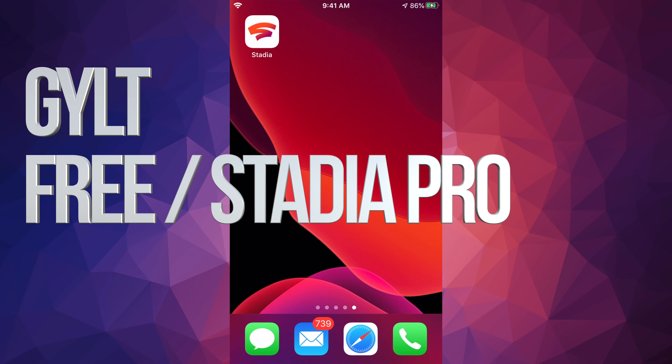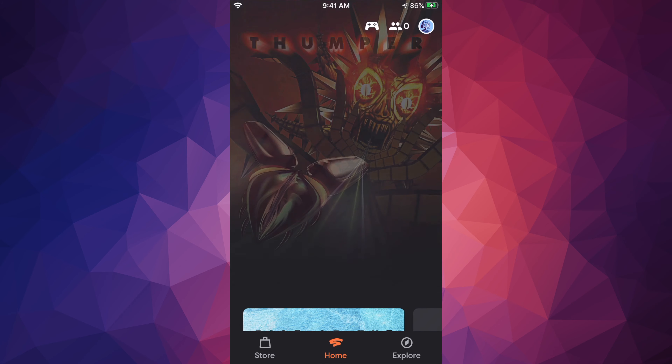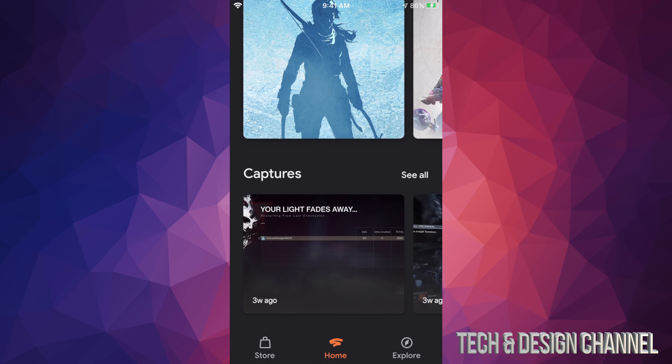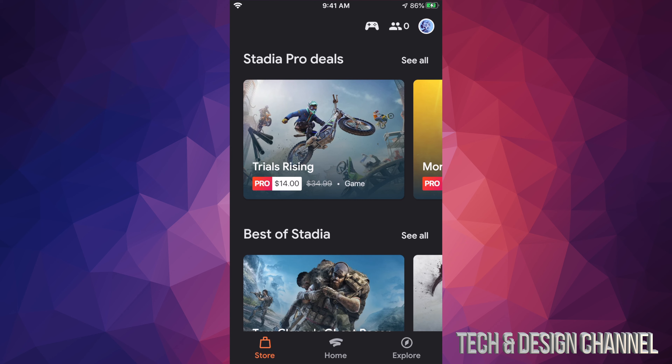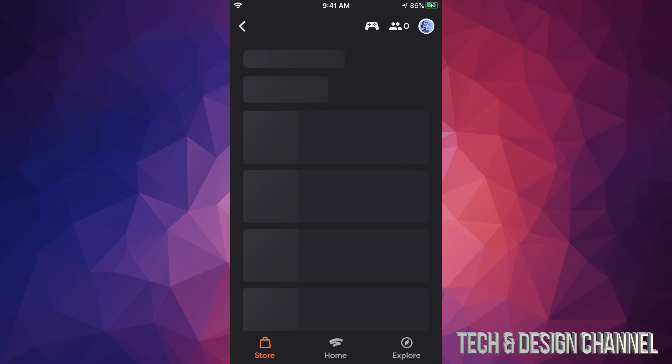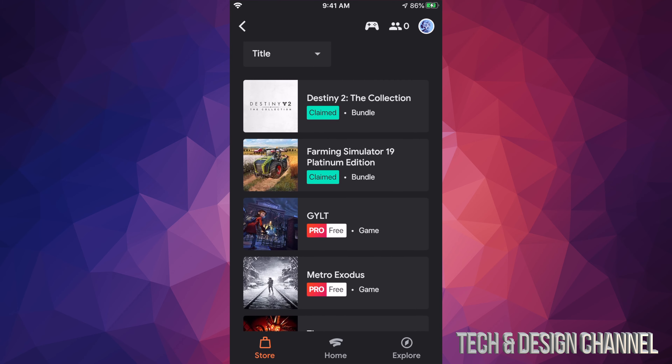Hey guys, on today's video we're going to be looking at some Stadia games. Once you pop open the Stadia app on your Android device, iPhone, or any device — even iPads — go right into your store and scroll down until you see Stadia Pro games.